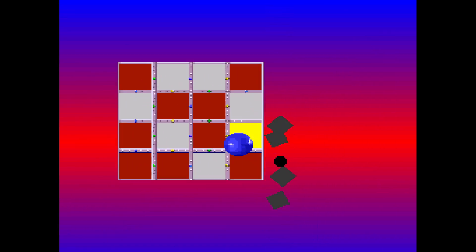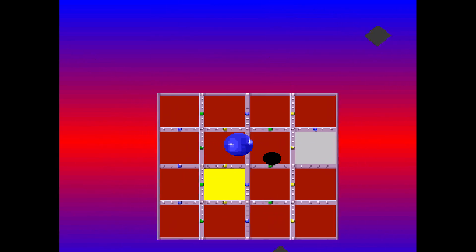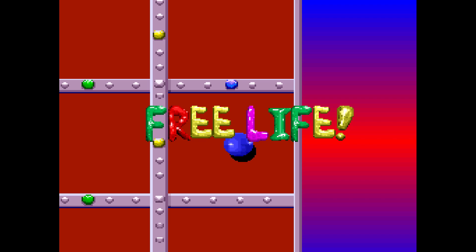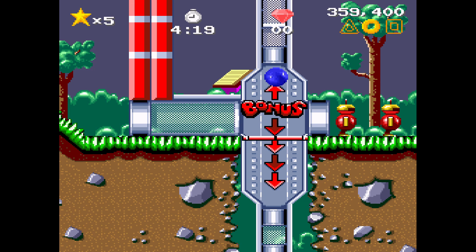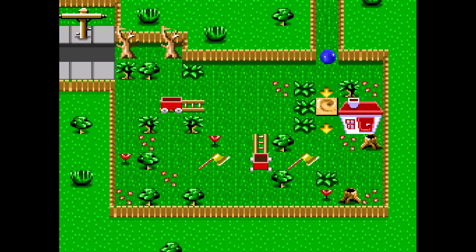It kind of reminds me of the Sonic bonus rooms. Not very easy to do with a D-pad. Got it — free life! Sometimes you get sucked up into the top one too, which is like a pinball minigame. This one's easy, you just gotta push that there and if you hold the punch button they'll pick up the axes and open the way for you. Those get more difficult over time.